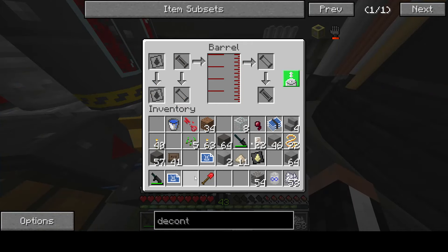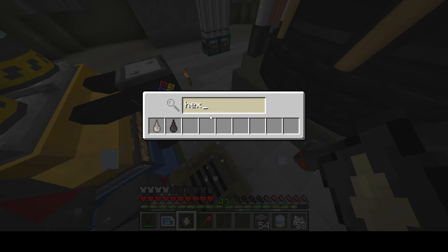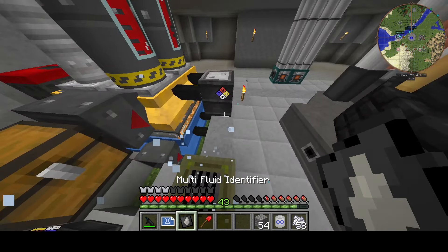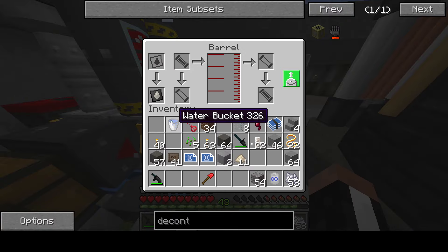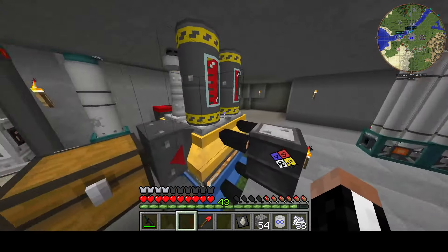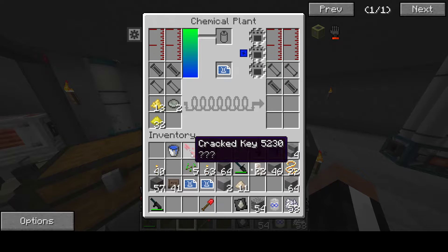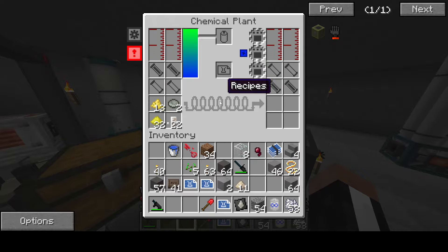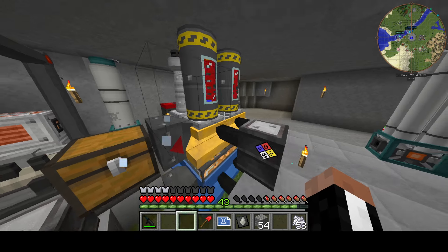We're going to set this machine to produce hexafluoride. Another thing to know about being irradiated is that Maskman will eventually spawn if you stay inside a building or underground — you just need a block over your head and he will spawn. So keep that in mind: don't be irradiated at a certain level or you'll have Maskman spawn on you. It happens at the most inconveniencing times.